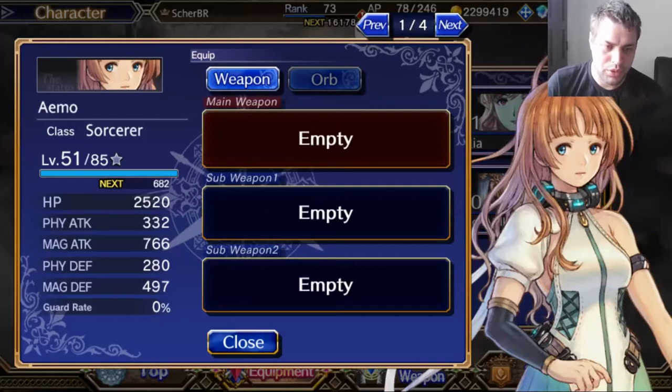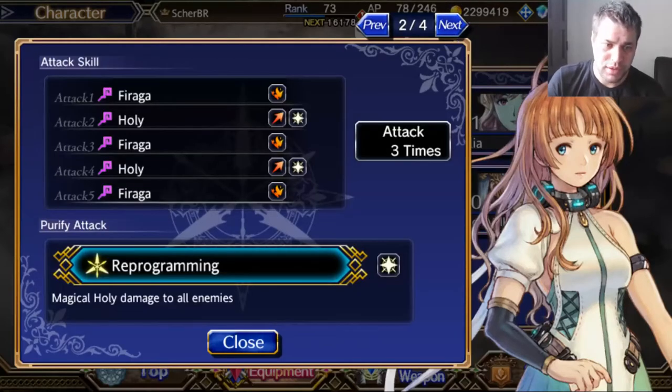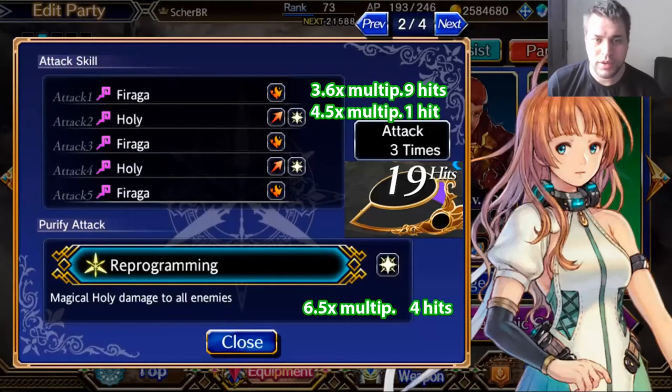First, we need to check her attacks. I have the information because I dug into her multipliers, and I'll show you right now. This is the information about her attacks. Eimo is a sorcerer of the holy element, but she can also cast fire elements, so she's dual element.